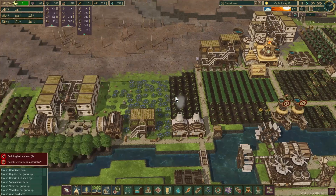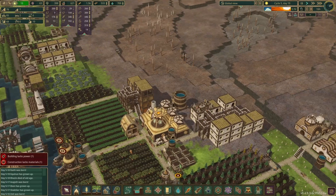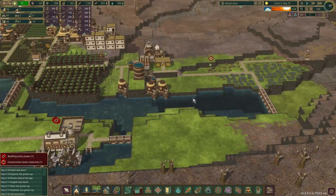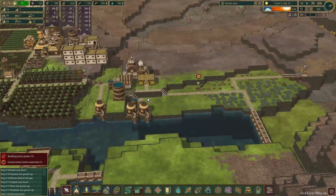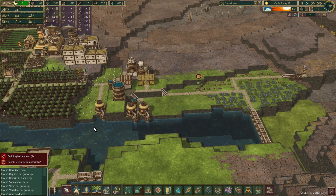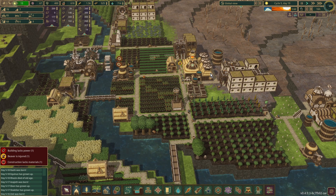Everything else is going okay. We have over 700 water. We only have these three pumps going at the moment. These two are in the deeper water — this one's going to run out probably, depending on how much water we get through. But we're reasonably full, so we should be okay. We are producing research at a reasonable pace because we have three inventors.